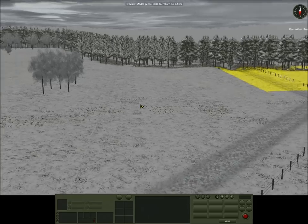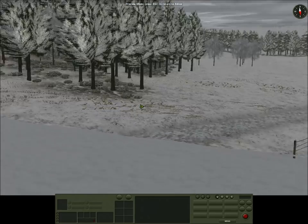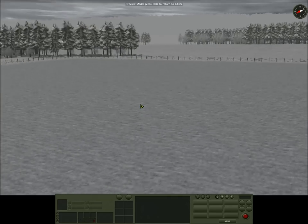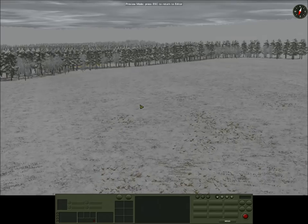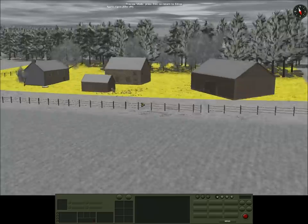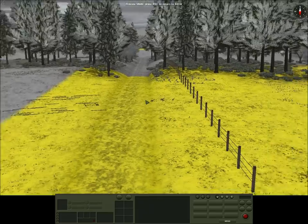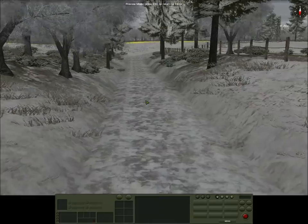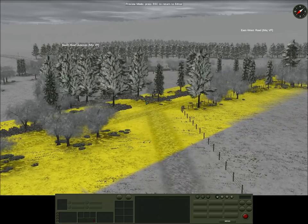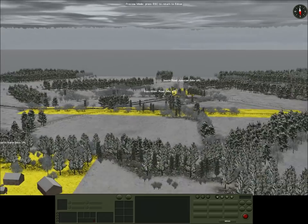This is the Axis start, looking south. As you can see, it'll be relatively close terrain — should be an interesting fight. This is the northernmost VP, with a little sunken road. Moving towards the middle of the map, there's a little depression in the middle. Should be a fun little match.